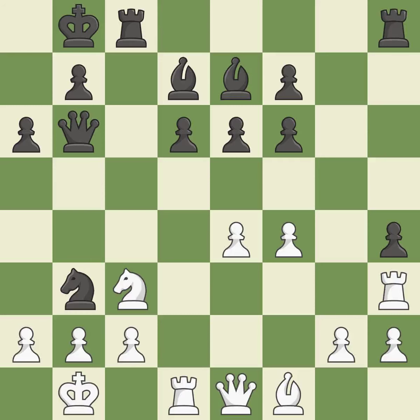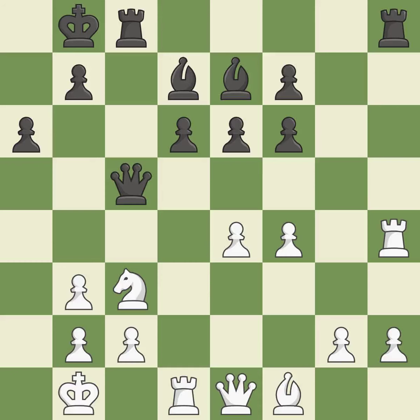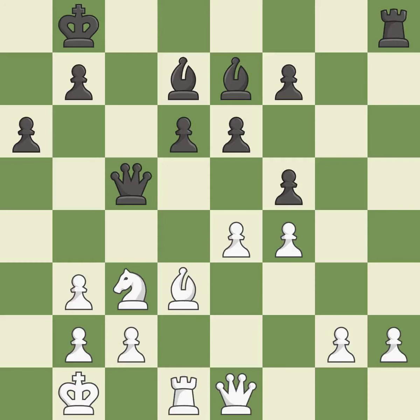Backs off. That pawn's capture grants you material. This reveals an attack that poses a threat to a rook. This maintains the balance in material with a good trade. This is the only good move. Recaptures. A chance to advance a passed pawn towards promotion is lost in this — it is incorrect.